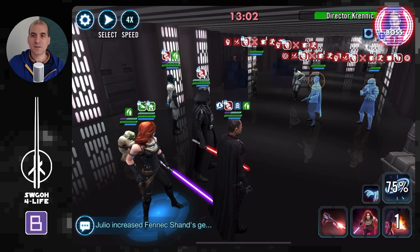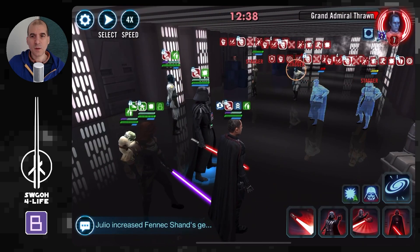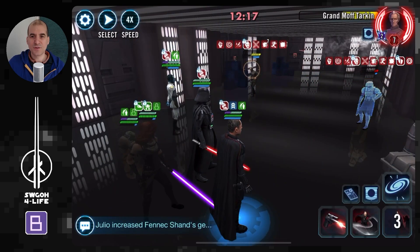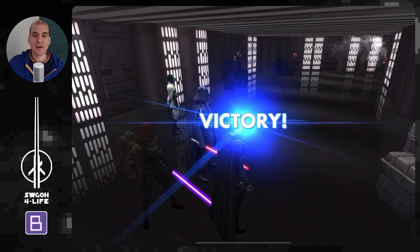Vader's lead gives a 50% chance to remove Terminator whenever we hit enemies with Empire characters. Stalling the battle a bit more — another Control the Situation, more Stagger with Mara, and an AoE, and this battle is pretty much over. Just trying to get some more Terminator removal in, stalling a little, and down goes Shore Trooper finally as well.